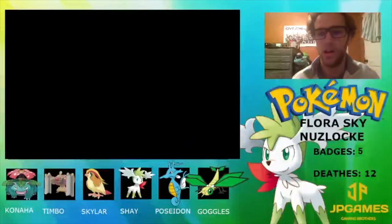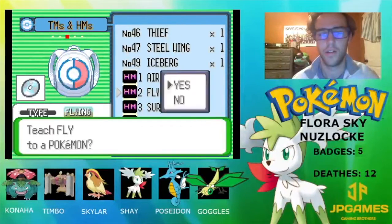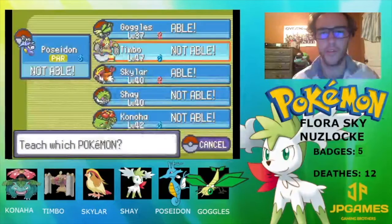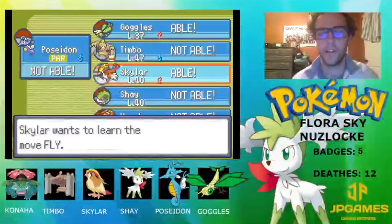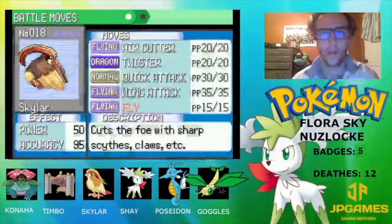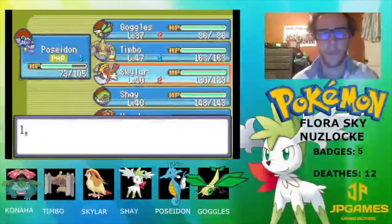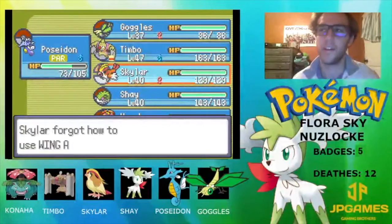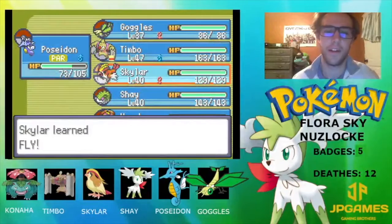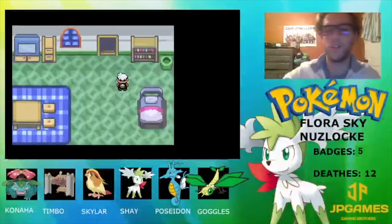Let's give Fly to Skylar — probably replacing Wing Attack. I have Air Cutter... actually Air Cutter is an HM technically, so yeah we're good there, we're chillin.